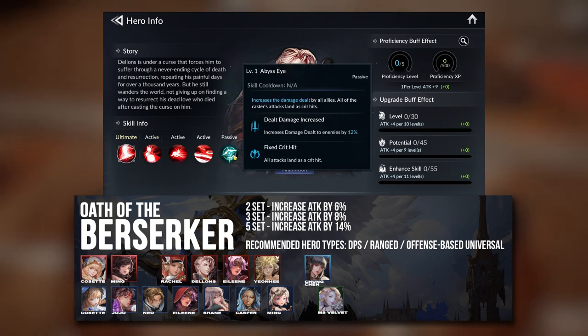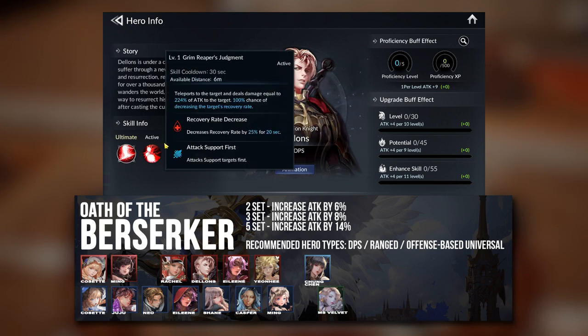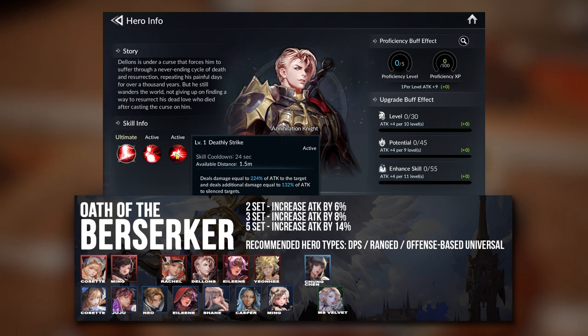Furthermore, his ultimate also has a defense ignoring aspect to it. So Attack Set is definitely the way to go for Dylans if you have him on your PvP team. He is one fine example of a hero that can use the Attack Set really well.